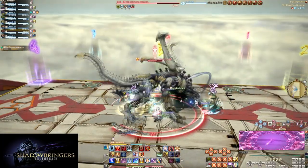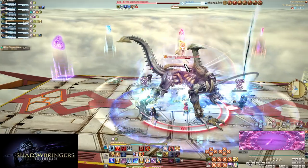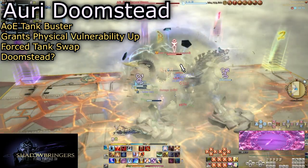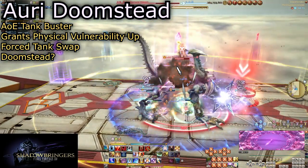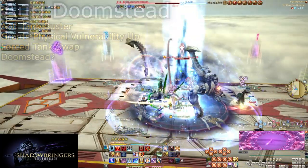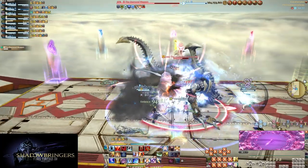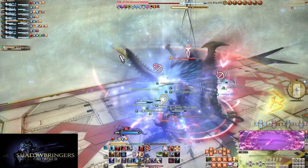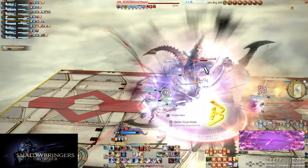The boss returns, and this form of Auri Arts is always followed by Outrage, then Auri Doomstead. This is an AoE tank buster that forces a tank swap. Anyone caught in the AoE will be given physical vulnerability up, causing all auto attacks to become instant kills. Do not stand on the main tank during this. Be sure to have them use heavy cooldowns and swap the moment the attack finishes.